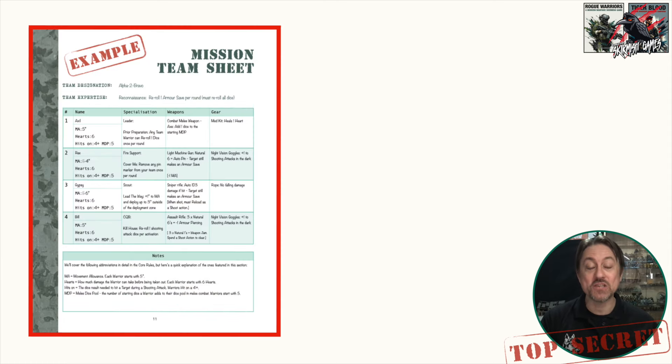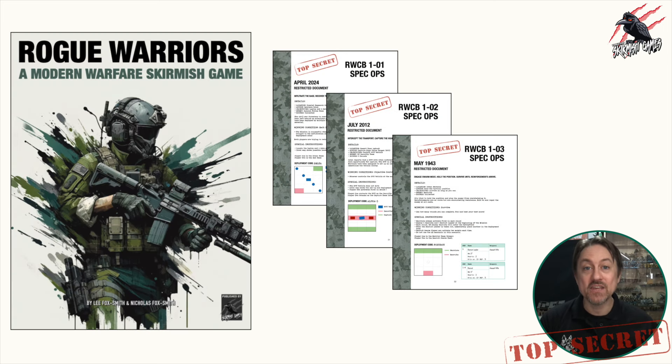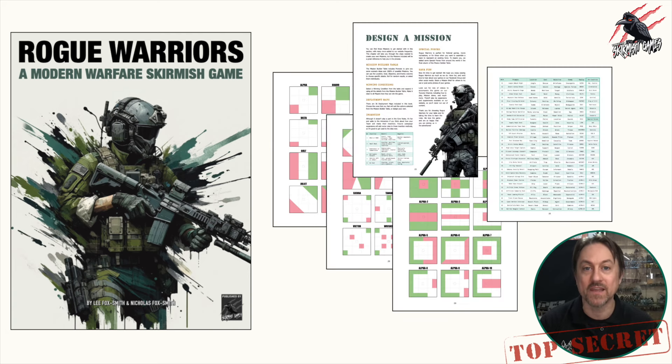That's all there is to it — the mission team sheet is ready, warriors are equipped with weapons and gear, and it's time to get them ready for battle. In the next video I'll cover the core rules, and then in the third part of the series we'll look at how to design a mission using the mission builder table. In the core game you get three campaigns for different eras — 2024, 2012, and 1943 — and the mission builder table gives you thousands of different combinations so you can never run out of missions to play.